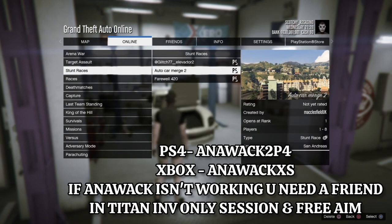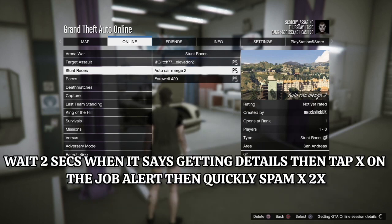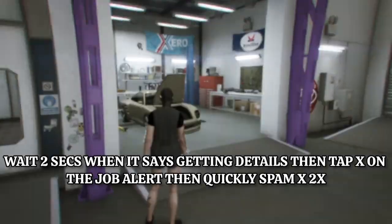Now go to bookmark jobs, then hover the bookmarked job like me from the description, then join anawak2p4 from PlayStation from his profile, or for Xbox join anawak access.